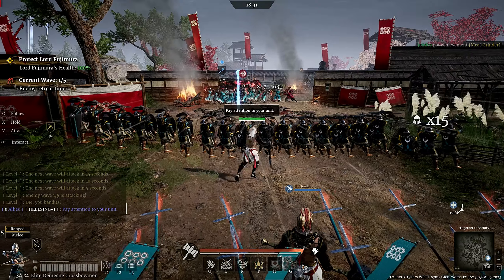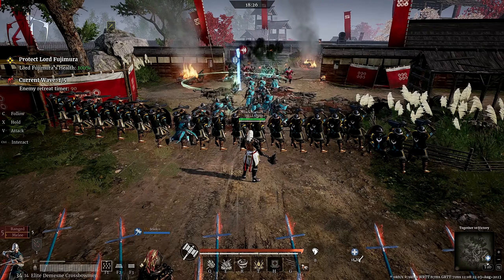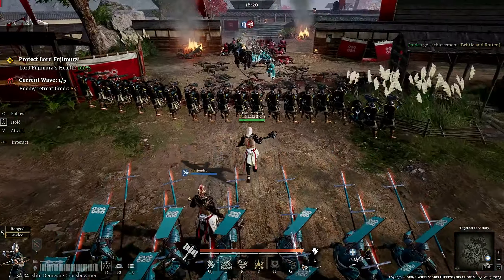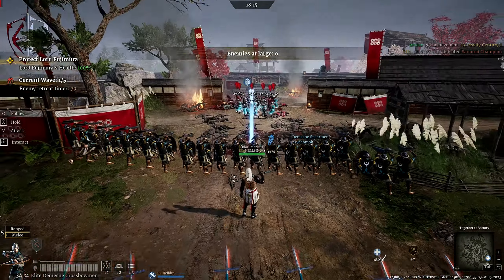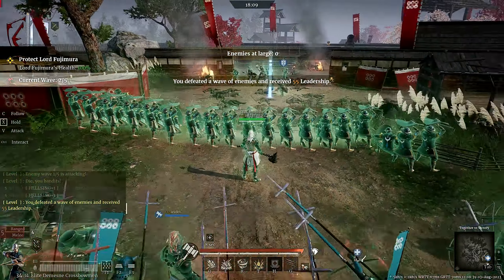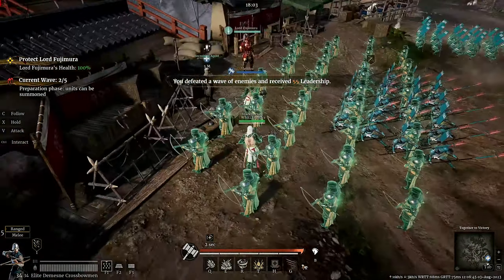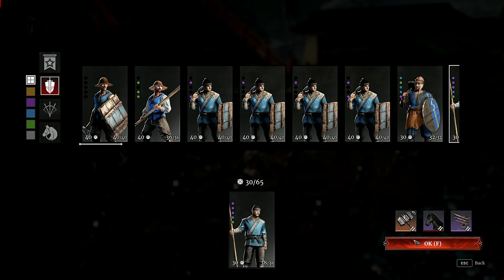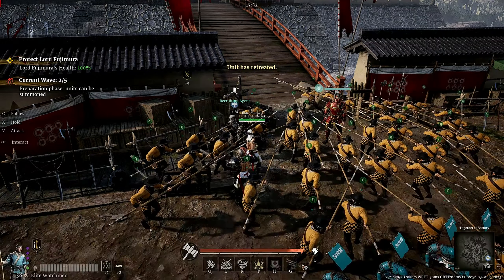Now let's see how we can protect this guy. In wave 1 and 2, you should be focusing on dealing damage without losing units as much as possible, since every single soldier that dies reduces the leadership of the unit you are controlling when you decide to make it retreat. After every single wave, try to quickly — and I'm saying quickly because you have like 20 to 30 seconds only — retreat your unit to get their leadership back.